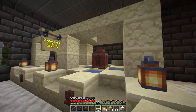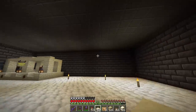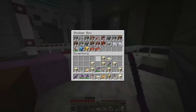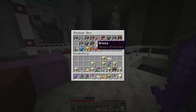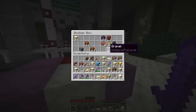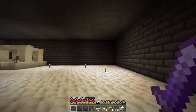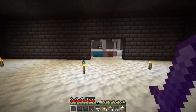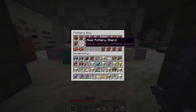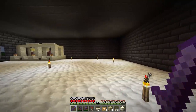The next one we're going to build over here — we're going to use some mud, terracotta, coarse dirt, mud bricks, gravel, and suspicious gravel, which we have a ton of. We're going to make a trail ruins section here, which has seven pottery shards. One, two, three, four, five, six, seven pottery shards. This is going to take up a lot more room — it's going to be a lot bigger structure than the desert well one, but I'm excited to do it.